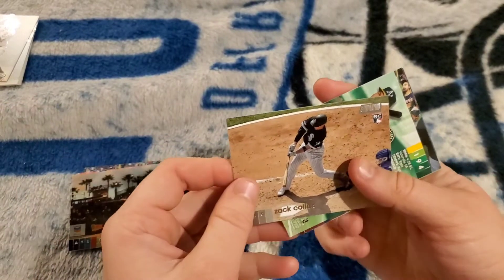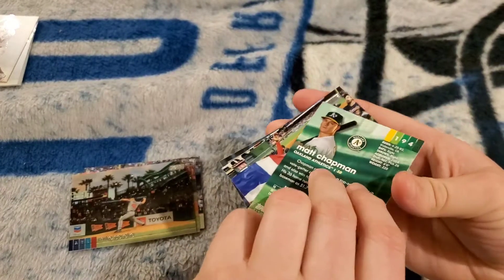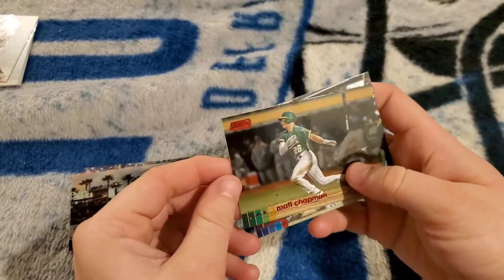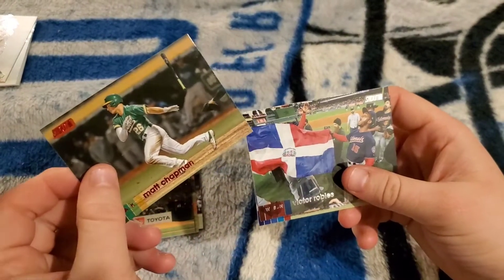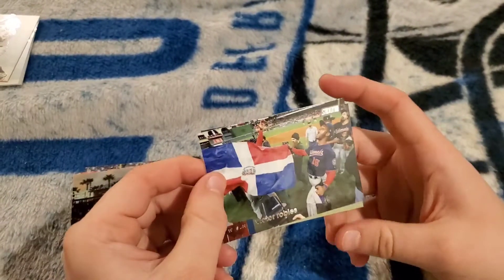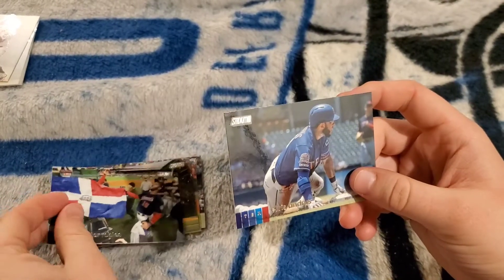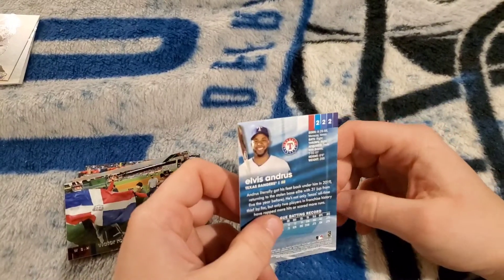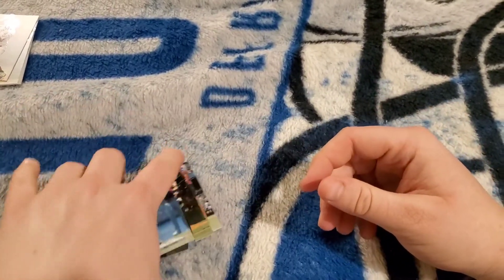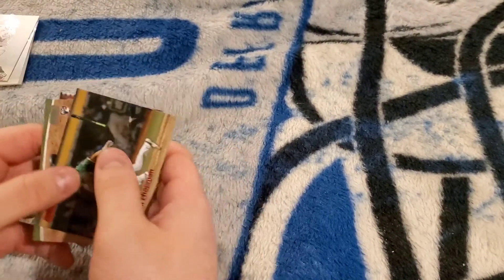Zach Collins. Wait — it's backwards, it's signed! It's red though, so that's going to make it some type of rare. Victor Robles and Elvis Andrus. These are pretty cool-looking cards — I don't mind them. I don't know if there's a market for them but I'm digging that Aristides Aquino for sure.